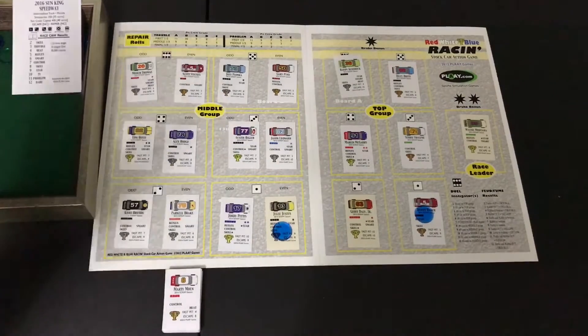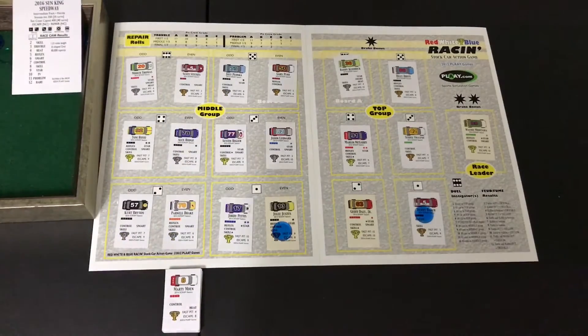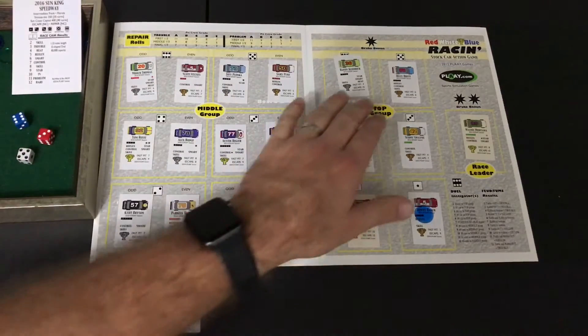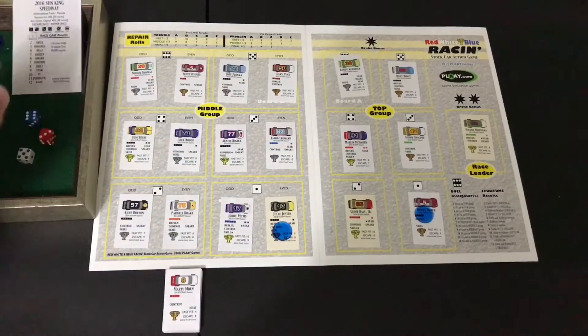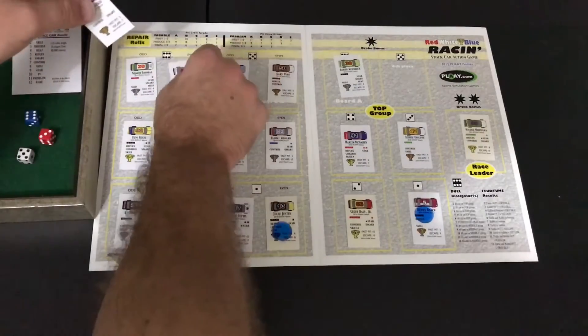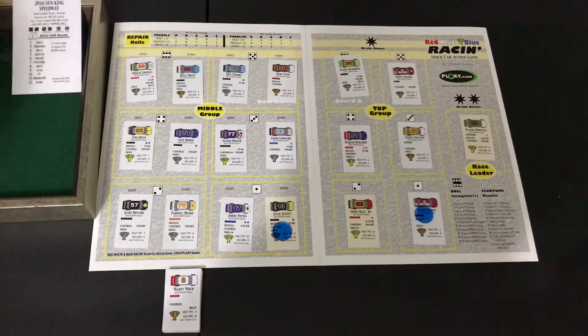If you guys remember, we just had two drivers exit because of a problem, so the middle drivers are going to be making some checks to see if they can hang with the top group. Let's look at the control driver Scott Steckles — he'll try to move up. Billy Brett rolled a six blue which means he'll fail automatically unless he has a performance chip, so Scott Steckles moves up.